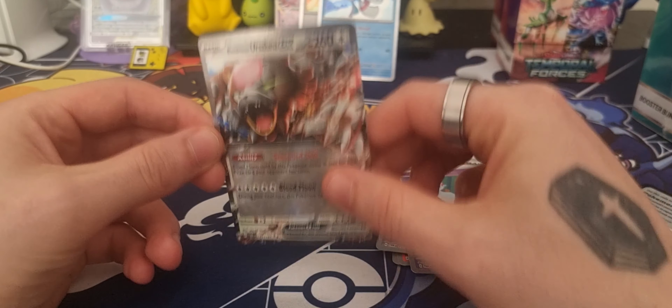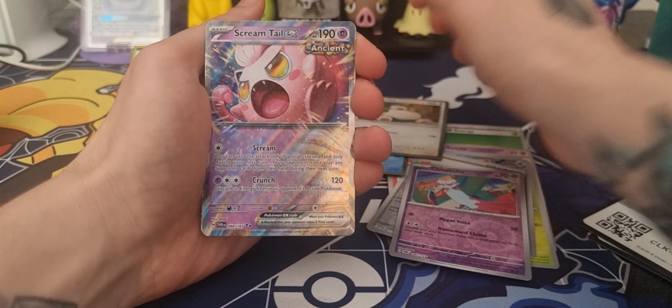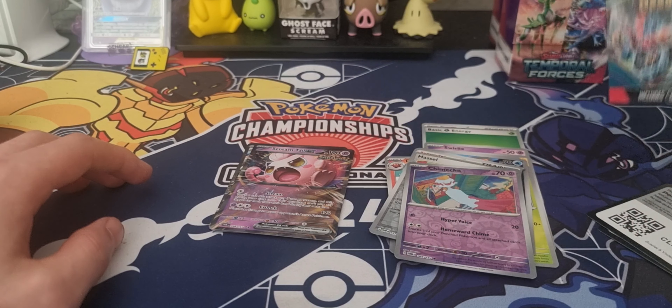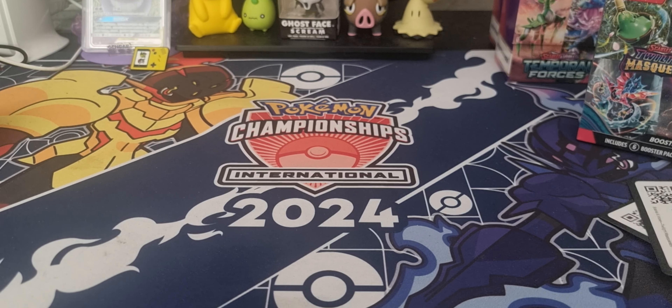Final pack — going nice and slow. Can we pull something decent to end this video? Code card for your beautiful faces. One from the back to the front — let's end with a bang. Grass type energy to kick us off, a Swirlix, a Tympole, an Applin, a Fidough, an Iron Bundle, a Lucario, a Darmanitan reverse, a Chimecho, and the final card for this video is a Blood Moon Ursaluna EX — we do already have that one, but we can't complain. Two EXes pulled!